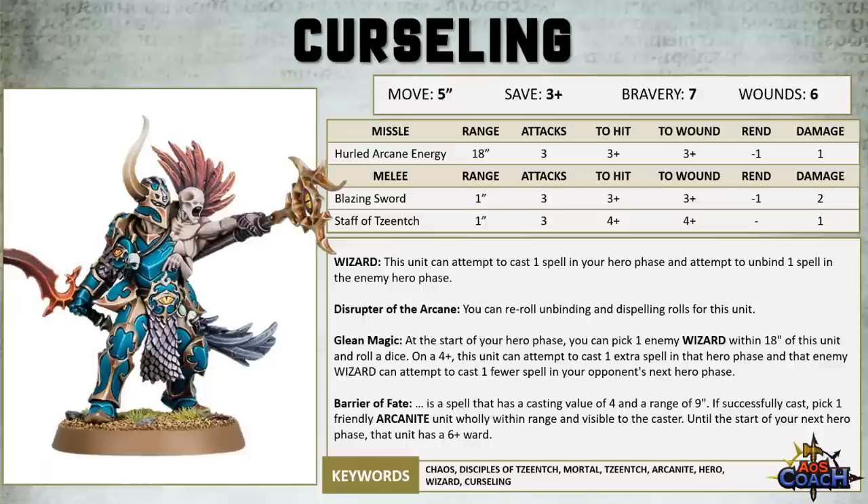There is an improvement on the base save, so it's now a 3-up save, while the movement, bravery, and wounds all remain the same. It did gain a missile weapon attack, the Hurled Arcane Energy, which is a range of 18 with 3 attacks, hitting on 3s, wounding on 3s, with Rend minus 1 for 1 damage.